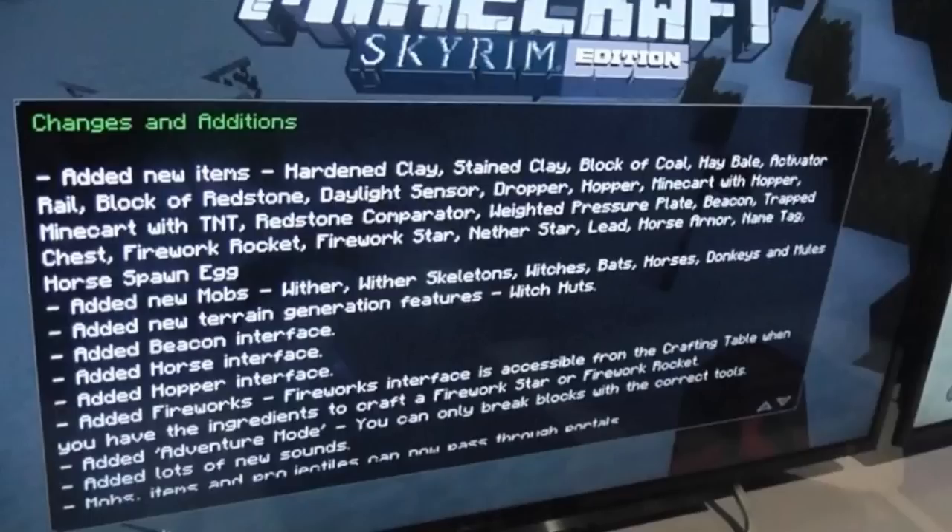Moving on from that, we've got a block of coal, a hay bale, activator rail, block of redstone, a daylight sensor, dropper, hopper, minecart with a hopper, minecart with TNT, redstone comparators, and weighted pressure plate. These are some of the redstone features, and I think it's going to be great — three updates in one. I am very excited about it.